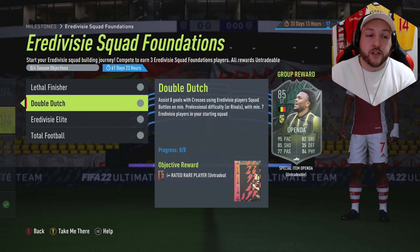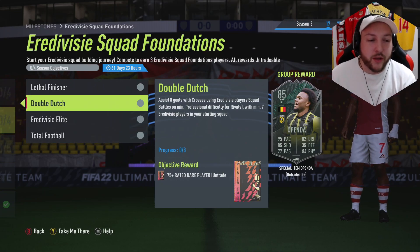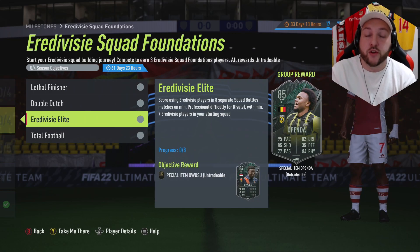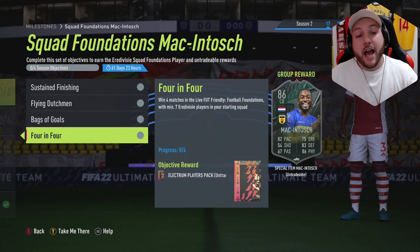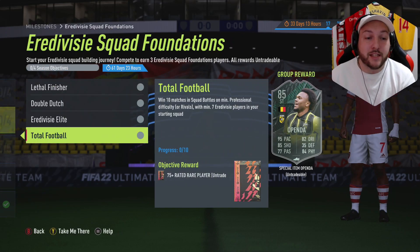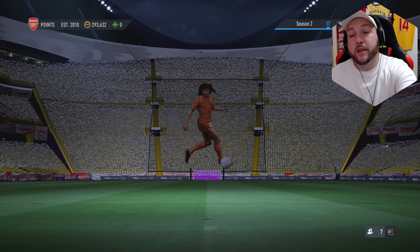What I'd recommend doing is finishing the Squad Foundations first — get that done for Squad Battles, take your time, chill. Once you've got a few of these players, you can add a couple of them in — for example the right back and the striker are going to help me out massively. The Squad Foundation is available for 61 days so you've got plenty of time to finish it, and then you can get yourself the last card — four players rated 84 to 86 from Out of Divisi, ready for icon swaps and much more.